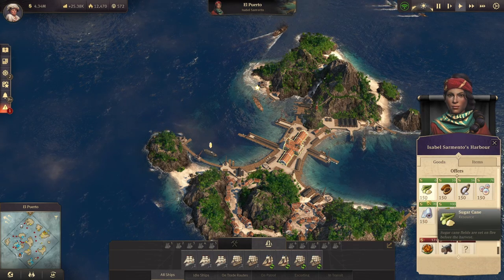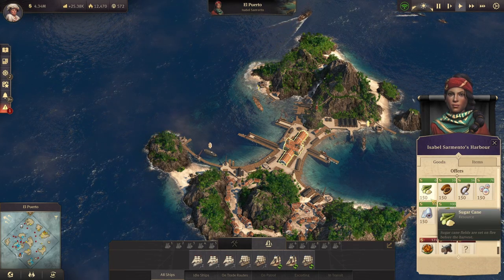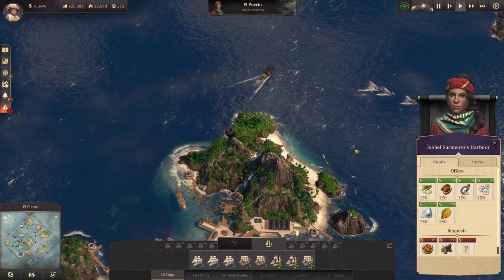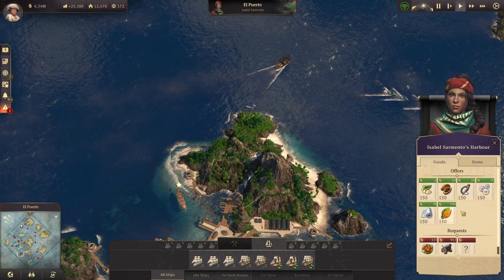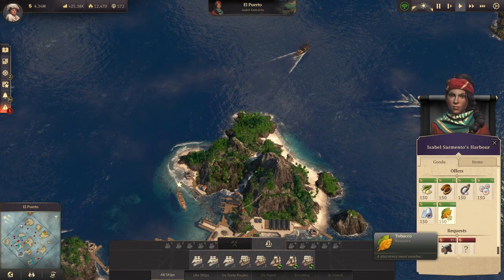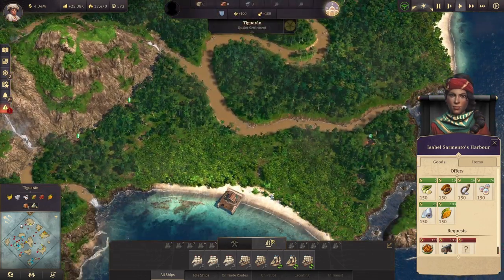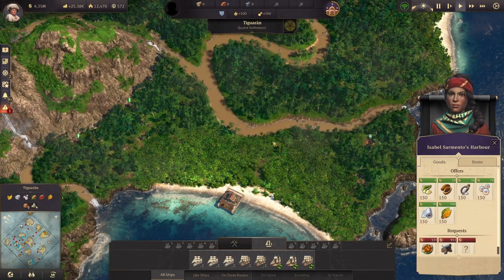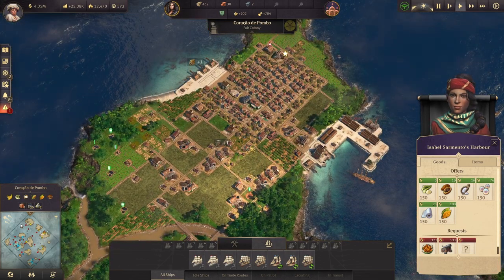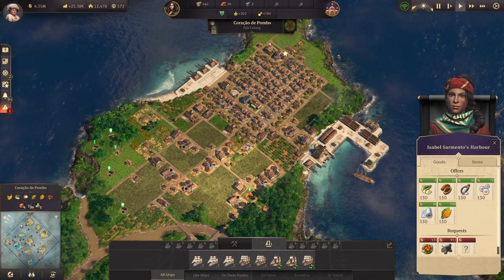All of this stuff is available — I would definitely unlock this and get it buying and sending off to your island as soon as possible. What I'm going to do is use this tobacco and start producing my cigars using the tobacco she supplies, plus we're going to get some tobacco farms set up on another island and ship it back to Pombo, making the cigars with a combination of what she sells and what we produce.